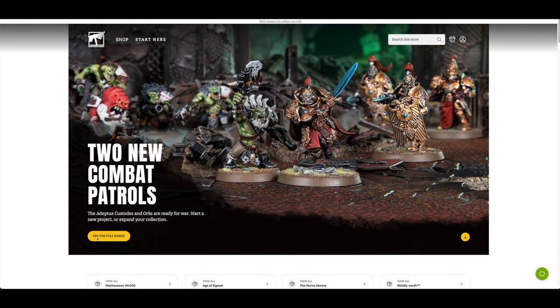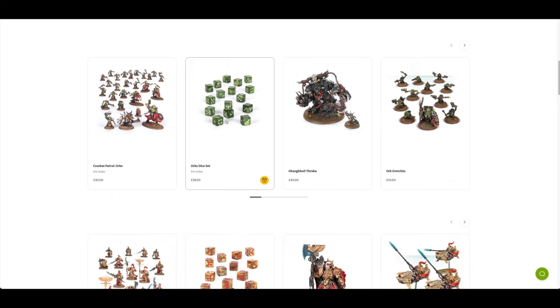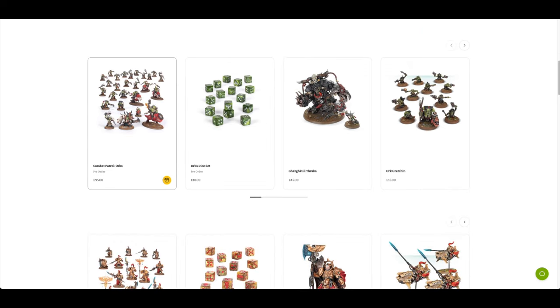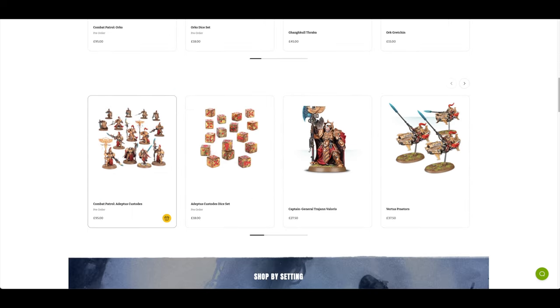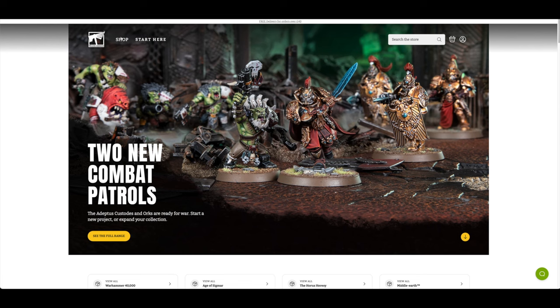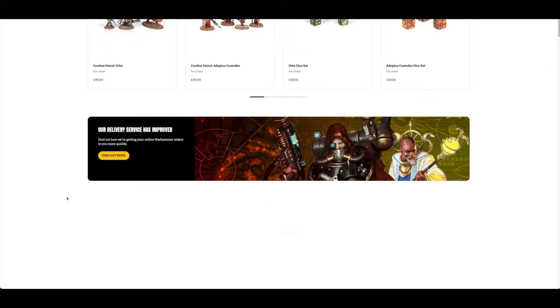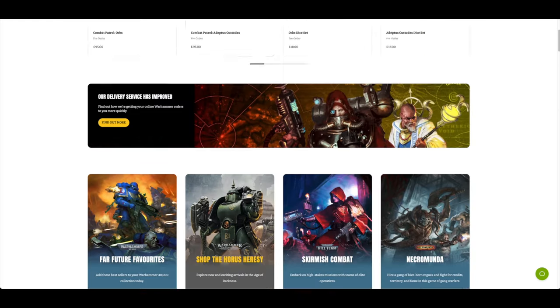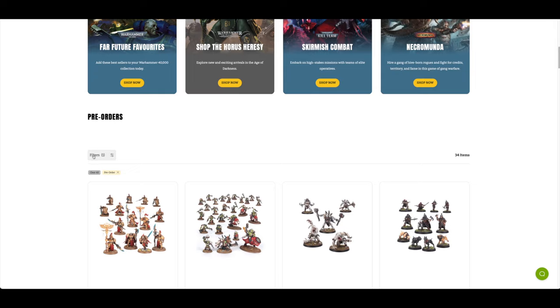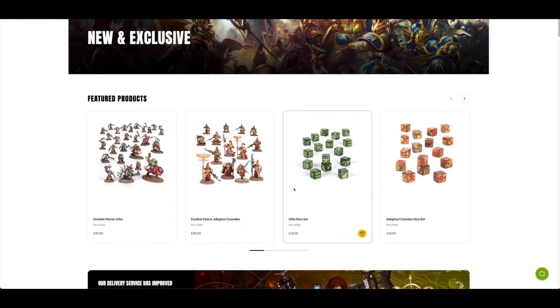Two new Combat Patrols. You can click to see the full range, or scroll down to see the Emperor's Praetorians. There's a big push on the two new miniatures for these ranges — the dice and the cards. They're maximising as much as they can from a new rules release. Clicking on New and Exclusive and going to pre-orders...